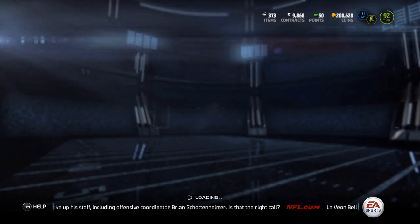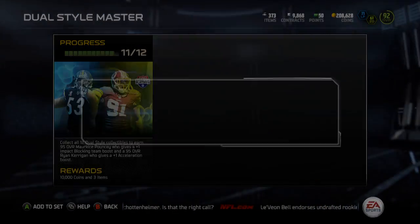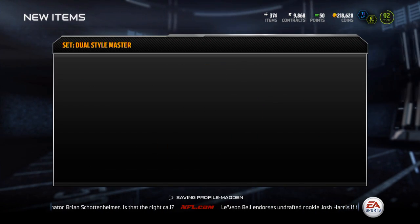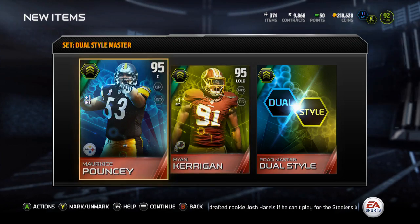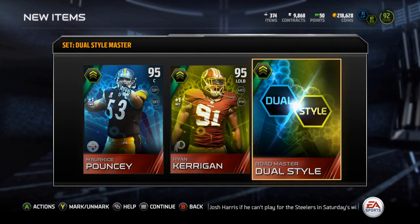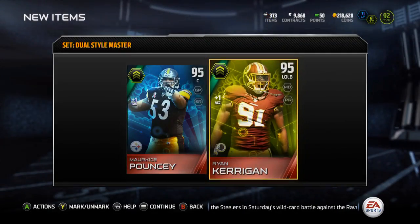What is up guys, it's Nick. Today I'm going to be finishing up the dual style master — got myself Pouncey and Kerrigan, 95 overalls. I'm going to be selling them. Also got the dual style for the Roadmaster, going to throw that into the set.